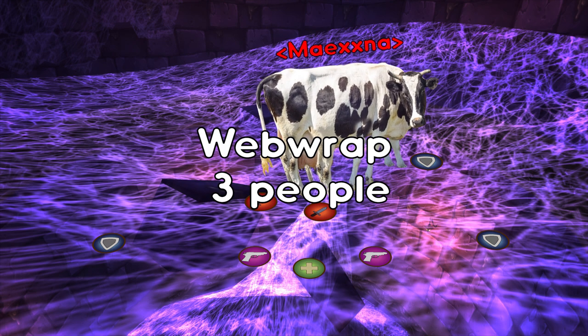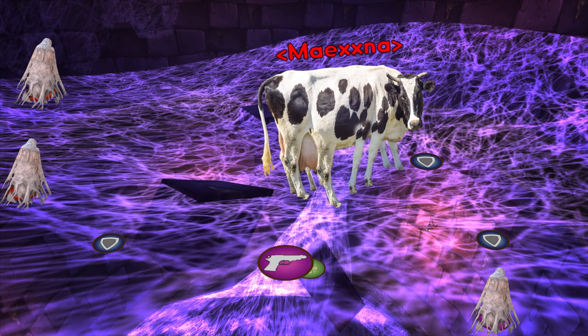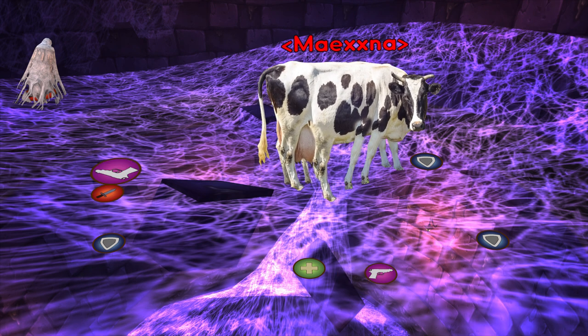Every now and then the boss will web wrap three people, which knocks you back to the edge of the room and cocoons you. Have a group of ranged assigned to attack these webs to get people out.